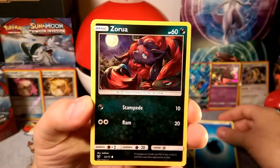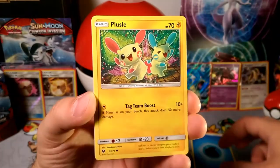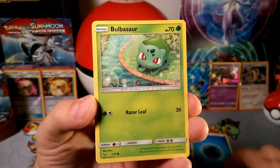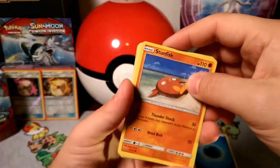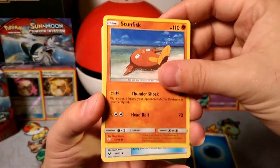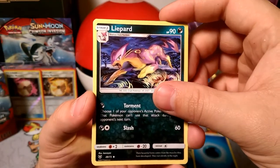Water energy, Zorua — hopefully that is a sign! I want a sign. A Plusle, Bulbasaur... Ivysaur... Stunfisk! Whoa, catch the cards, don't let them fall! Stunfisk, an Energy Retriever, Leopard charging down ready for some food.